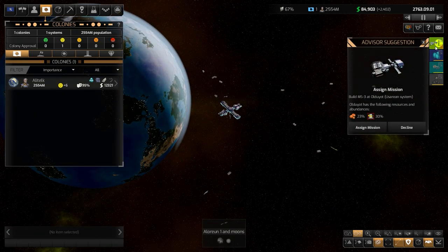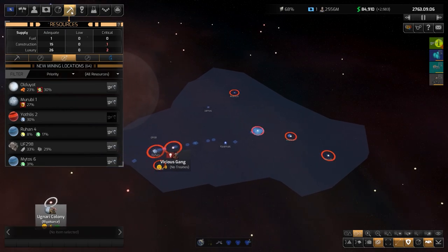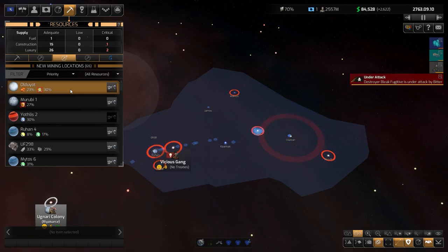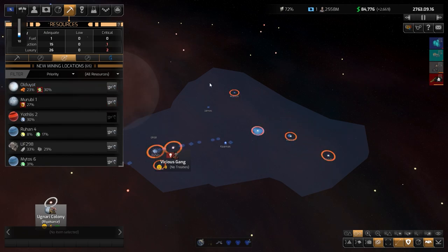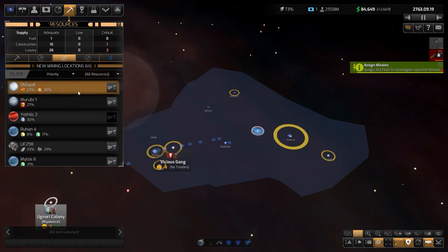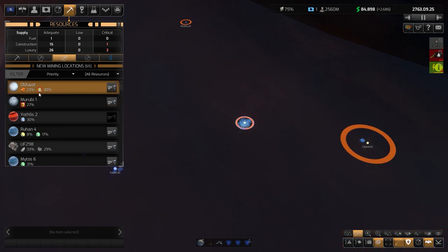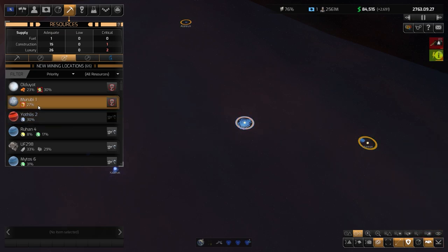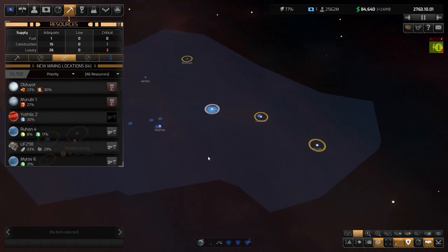Let's go to our base and see what else we can do. We have more mining missions to assign. Go to the resource tab, click new mining location, and here we can see the efficiency — the resources themselves won't be depleted. If you have a higher percentage, you can mine more efficiently. We want these two because they are in high demand and we are not gathering enough, and they are close by in these two systems.